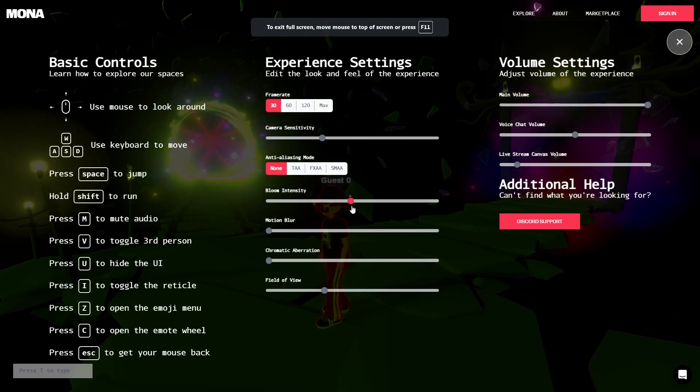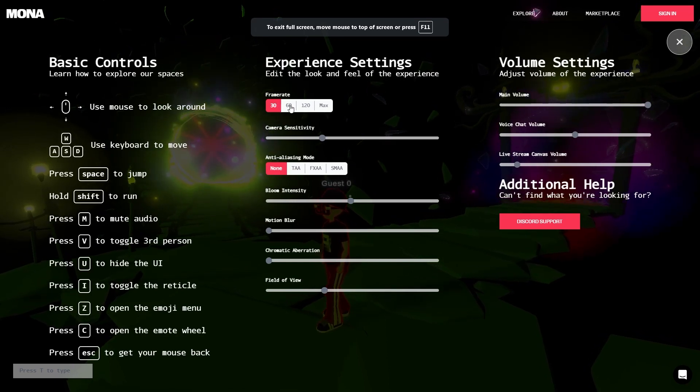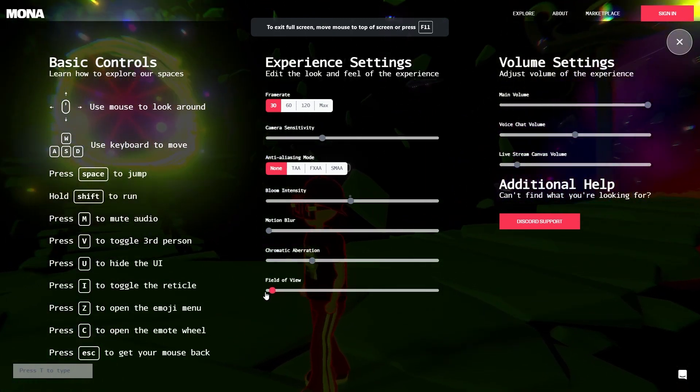That could really affect the performance of your computer, so if it's running slow, look at the bloom intensity. Anti-aliasing just makes things sharper and smoother on the edges — you can increase that if your computer can handle it, as well as the frame rate. Motion blur means that if you or others are moving fast enough, there'll be a blur effect. Chromatic aberration is another effect that lends a bit of detail and shadow accentuation — you'd have to play around with it to really get an idea.